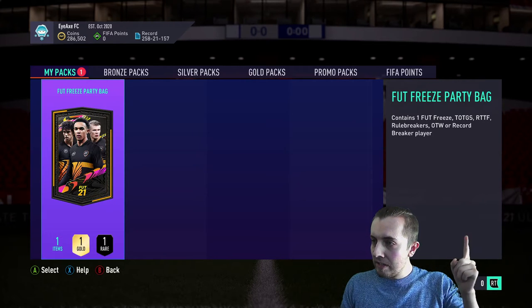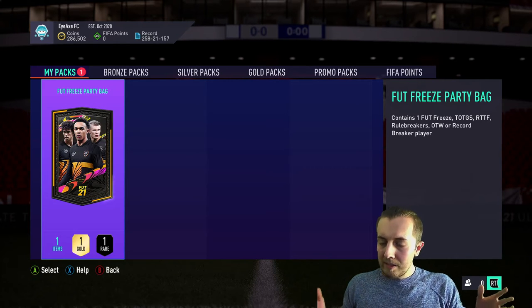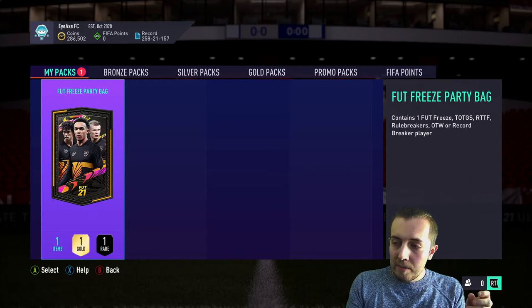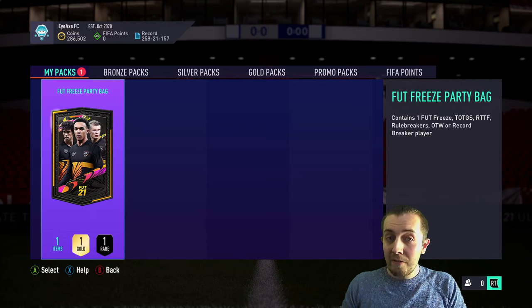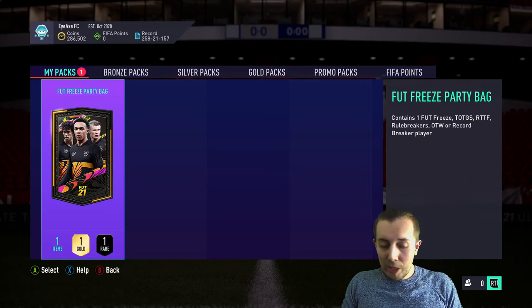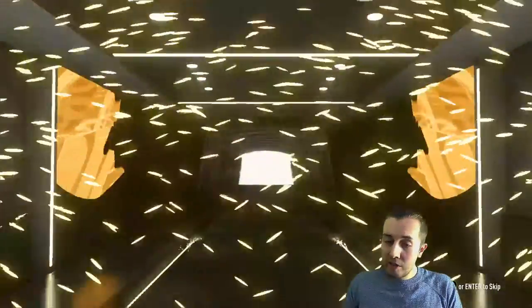As mentioned last time, the Foot Freeze SBC can contain Team of the Group Stage, Road to the Final, Rule Breakers, One to Watch, Record Breaker — all in packs. There are also some stinkers, but cards like the 84 Renaldo Sanchez or Sissoko would be amazing, and with potential upgrades it's very enticing. Make your predictions — three, two, one, let's go! If we see a walkout it could be quite big. It's not a walkout — it's a Europa League French player.